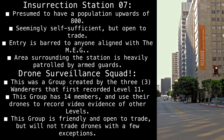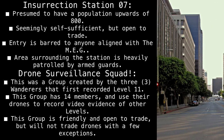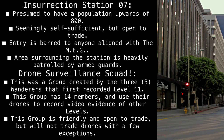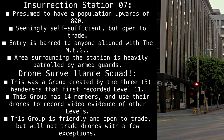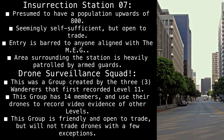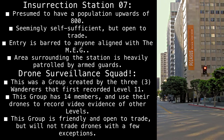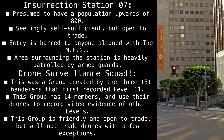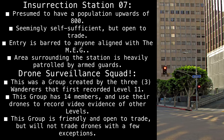Insurrection Station 7: Presumed to have a population upwards of 800. Seemingly self-sufficient, but open to trade. Entry is barred to anyone aligned with the MEG. The area surrounding the station is heavily patrolled by armed guards. Drone Surveillance Squad: This was a group created by the Three Wanderers that first recorded Level 11. This group has 14 members and uses drones to record video evidence of other levels. This group is friendly and open to trade, but will not trade drones, with a few exceptions.